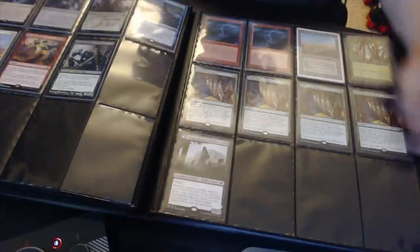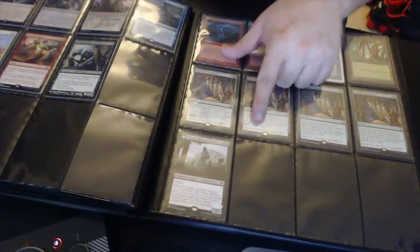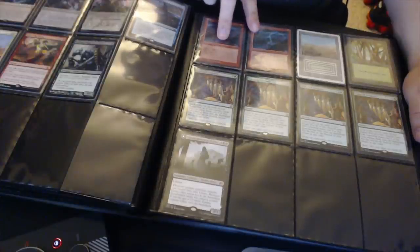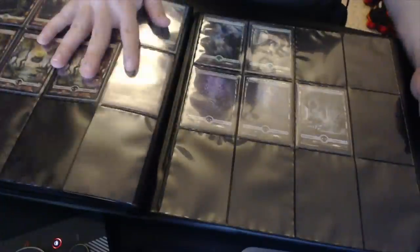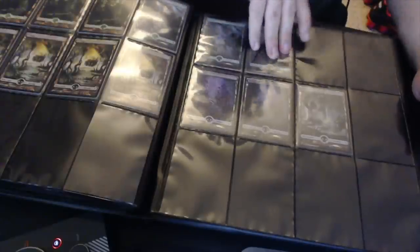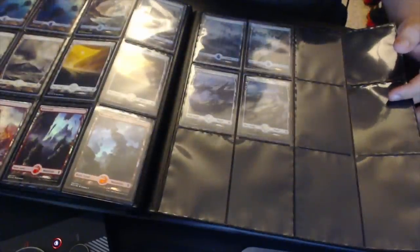There's a random Liliana, these are signed Collected Companies signed by the artist up top — which is awkward, usually the artist signs here or in the text box. These are my favorite Lightning Bolts — Japanese 4th Edition Black Border Rush Art. Random Scrubland, Bayou Forest. These are all my full-art basics that are extra — swamps. These are original Zendikar, my favorite swamp art from original Zendikar, and my favorite islands — the John Avon ones.